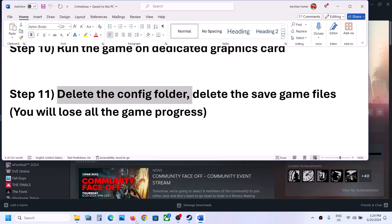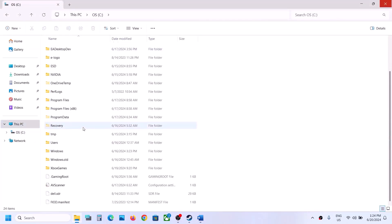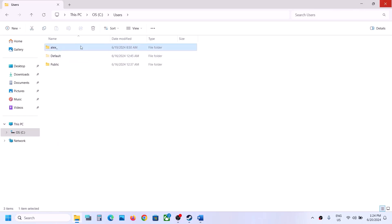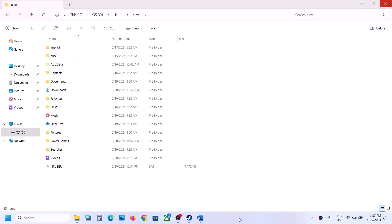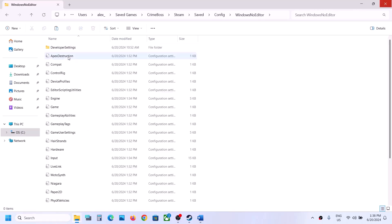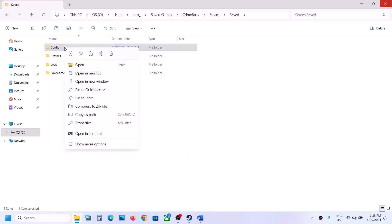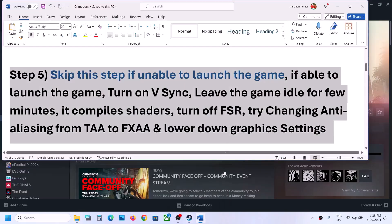The next step is to delete the config folder. Open File Explorer, go to This PC > C Drive > Users > your username > Saved Games > Crime Boss > Steam > Saved. You will see a Config folder with all the config files. Delete this folder — note that you will lose all saved settings. Launch the game and check.